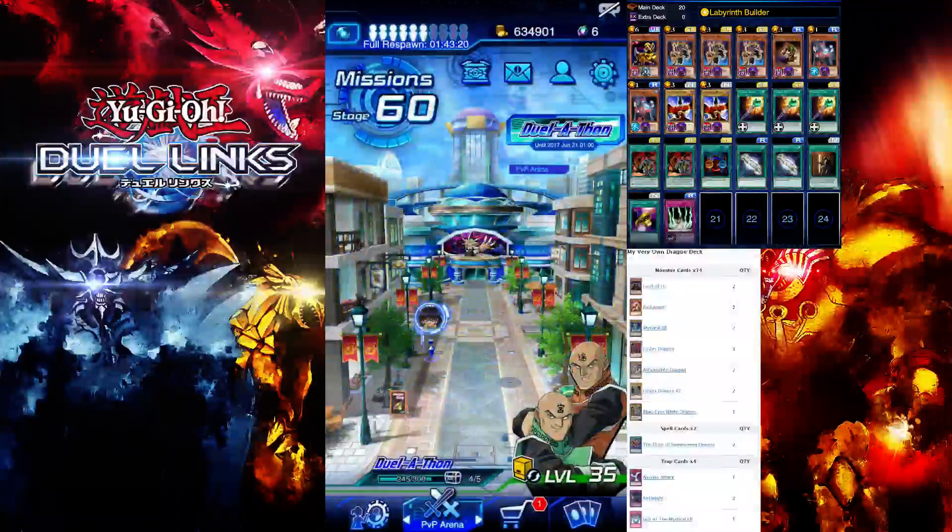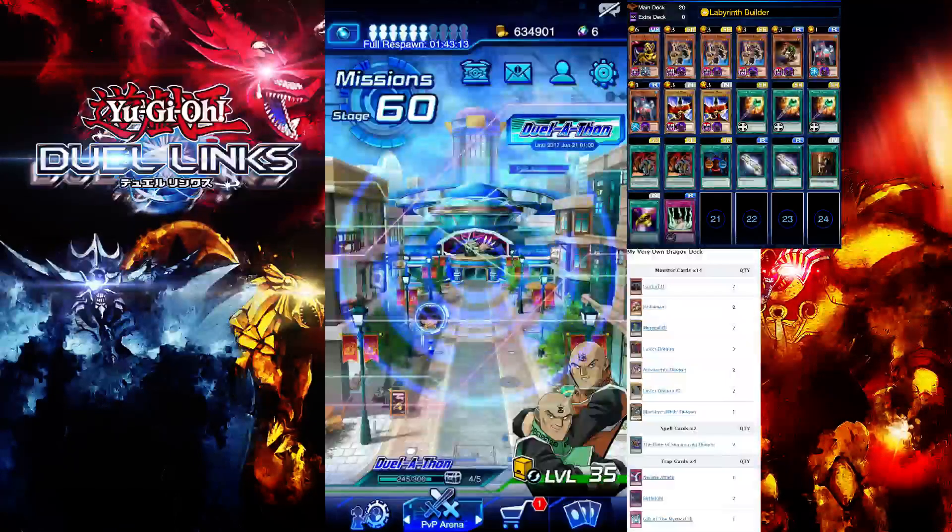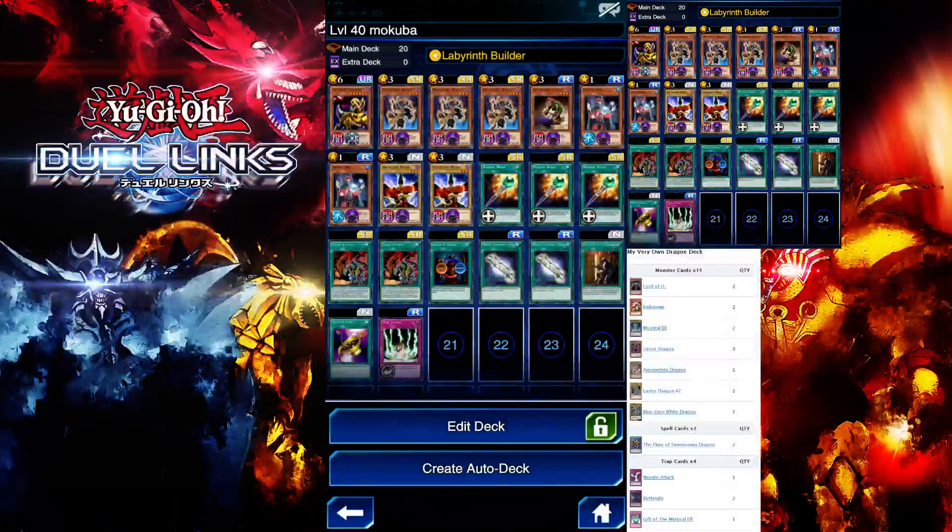But we're not going to focus on that since this video is about Level 40. So this is the Level 40 Mokuba decklist. We're using Labyrinth Builder — this will help us special summon the 11 Wall to the field by shuffling two cards to the deck. 11 Wall has 3000 defense so your opponent can't get over it.